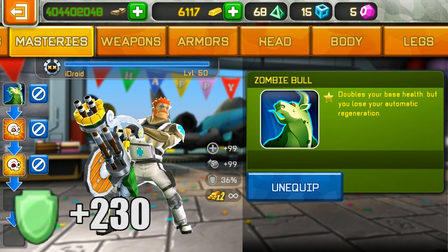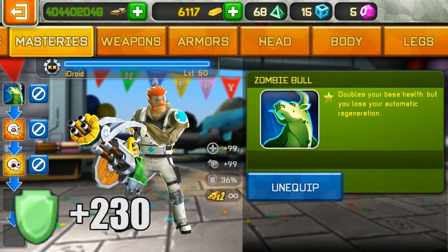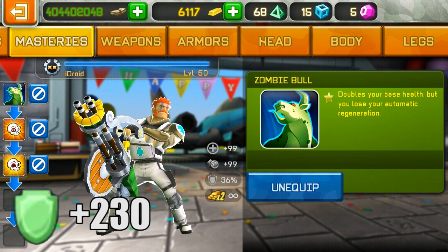...it becomes a grand total of 230 extra health. This is very insane compared to the last build — it's actually more than 100 more than the last build, because the last build was 118 plus.